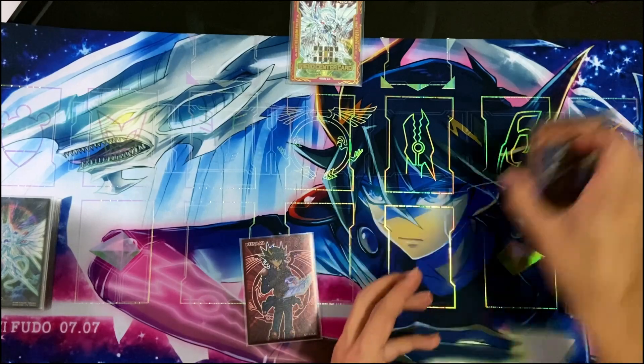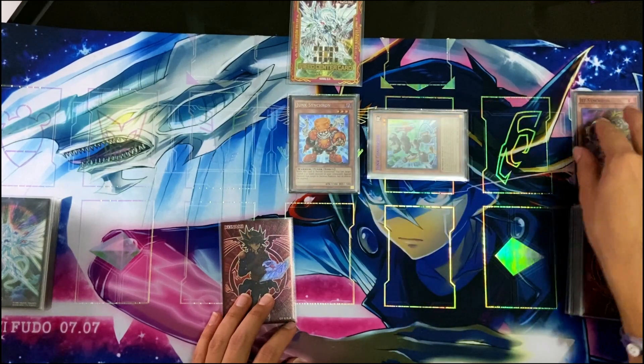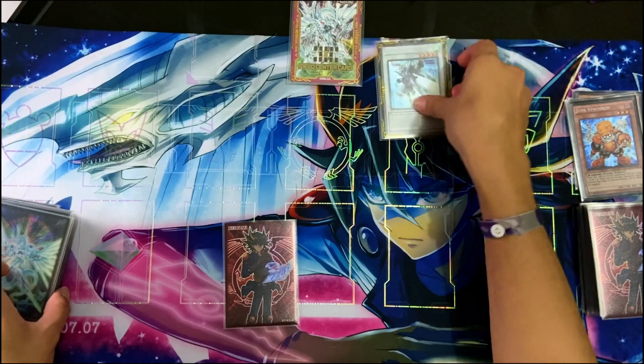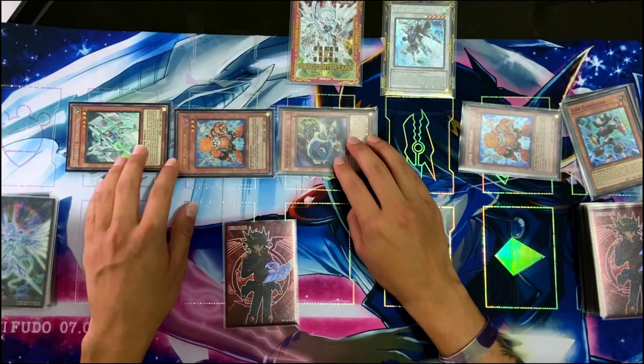Junk Converter: discard any tuner in hand so we can add Junk Synchron. Then we normal summon Junk Synchron and we'll revive Junk Converter. Then we'll synchro 5 for Junk Speeder. We'll do chain 1, chain 2 — revive Junk Synchron. Then Star Synchron, Junk Synchron, Jet Synchron.